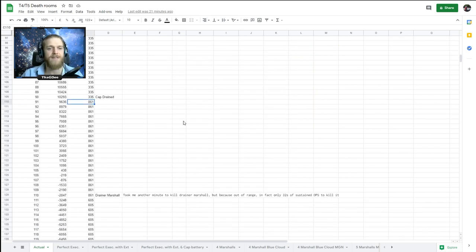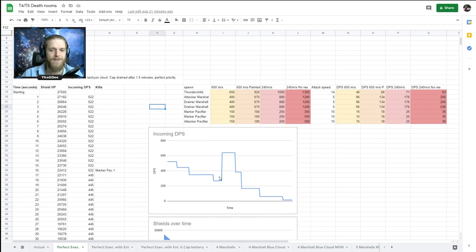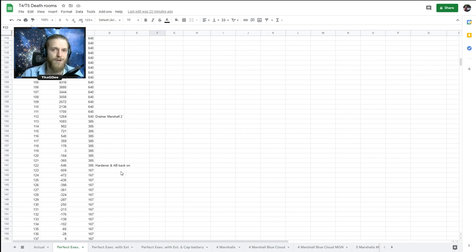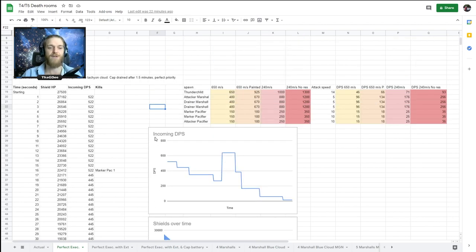With perfect execution - same DPS values, same spike - we'd take out the two Marker Pacifiers then immediately work on a drainer Marshal. The cap would still drain, but shortly after we'd kill the second drainer Marshal. It only took about 30 to 35 seconds of applied DPS to kill a Marshal. About 10 seconds after the second drainer dies I could turn the shield hardener and afterburner back on, dropping the DPS drastically. I'd still dip into armor by about 600-700 points, but this is all theoretical, based on perfect execution.